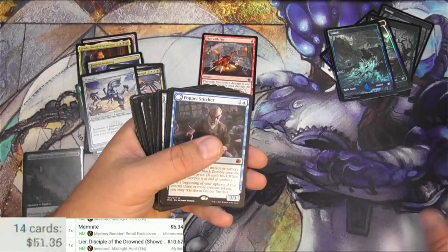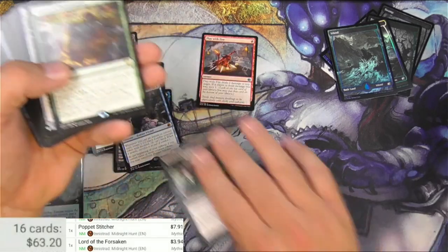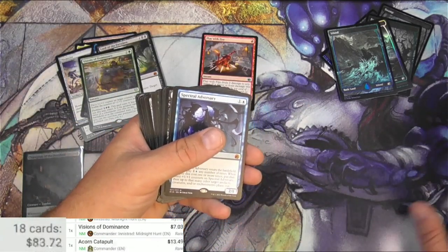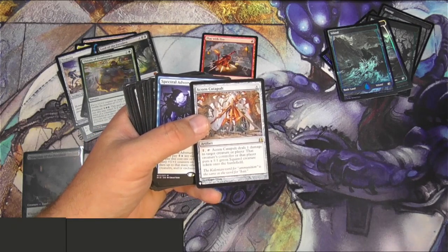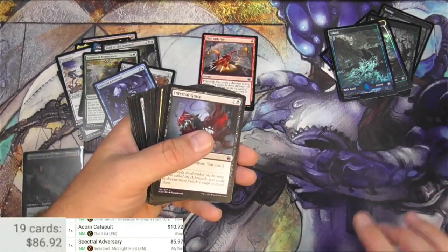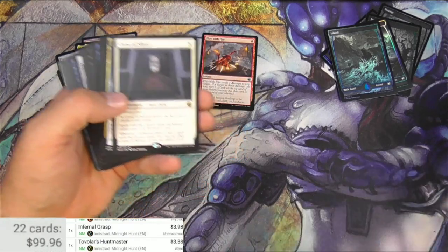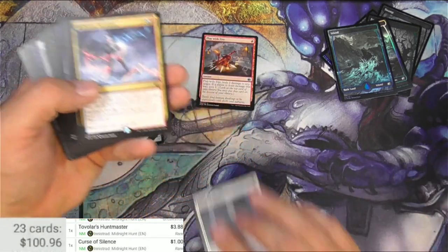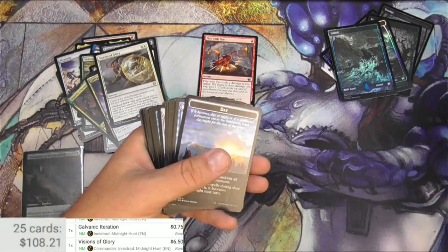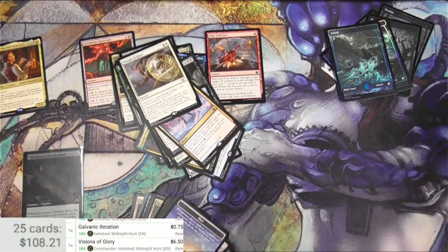Lier — $10.67. Poppet Stitcher — seven. This is adding up nicely. Lord of the Forsaken. Visions of Dominance. Acorn Catapult — thirteen bucks, and the list version is ten. So I kind of underestimated that one. Spectral Adversary — five. Sigarda — five. Infernal Grasp — almost four bucks. Tovalar. Curse of Silence. Galvanic Iteration. Vengeance of Glory — these are all trending pretty high. So Kyler and Lindy don't scan — probably because they are the Commanders.